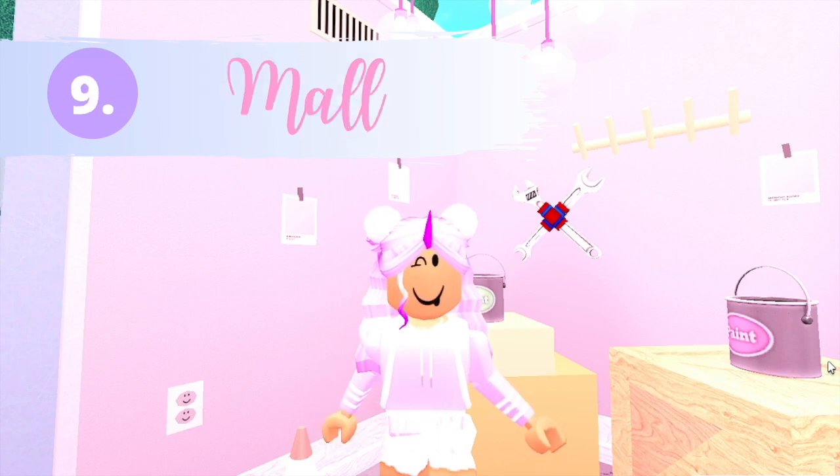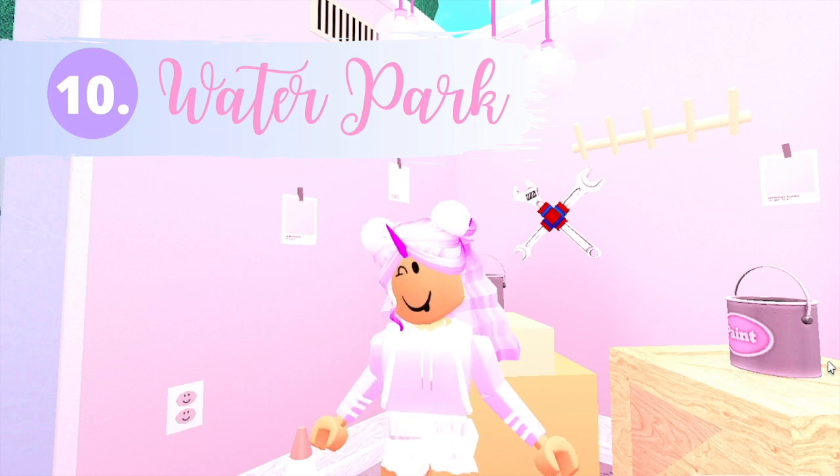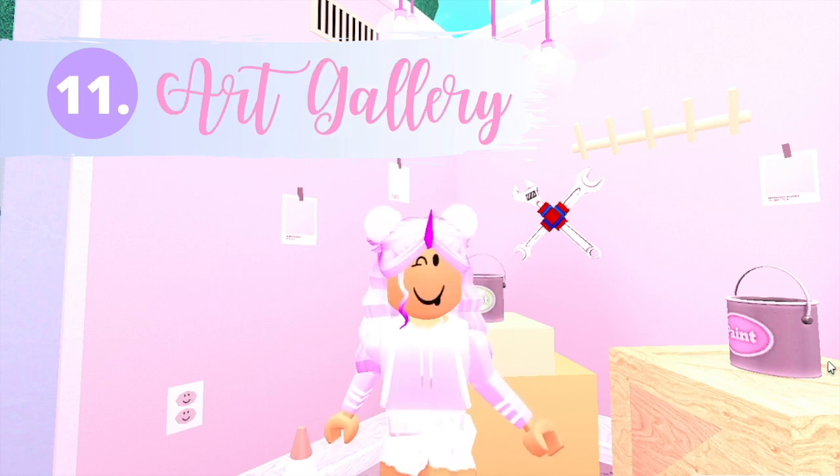Number nine on the list, build a mall — this is a fun build to do with your friends. Number 10 on the list, build a water park. Now that it's summer, I think we could all use a water park in Bloxburg. Build number 11, build an art gallery. This idea is fun because the theme of the art gallery could be literally anything.